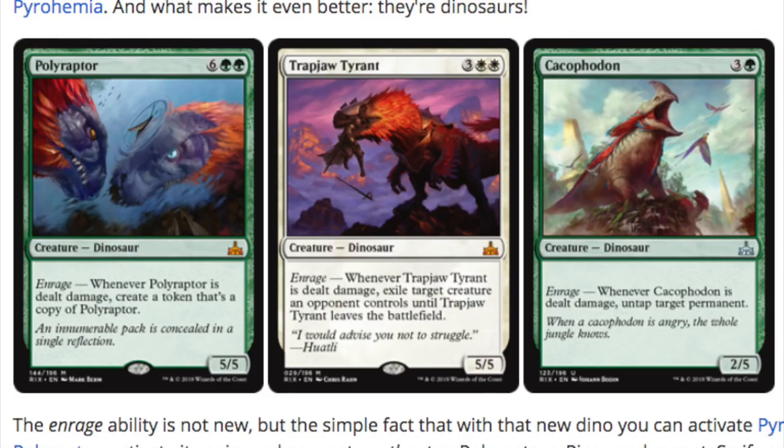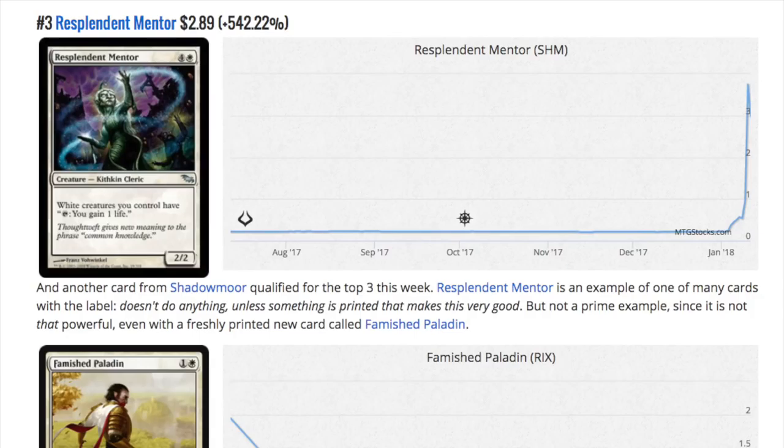That is the crazy thing I learned about MTG Finance: all these geniuses that have made a reputation — myself included — we did MTG Finance during the golden age, which was modern cards. You could pick any modern card and it would go up in price. Today it's a lot harder. Outside of reserve list cards and just old cards in general — they don't have to be on the reserve list, but being on a reserve list certainly does not hurt them — you have to rely on luck. Pure luck.